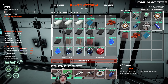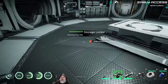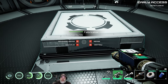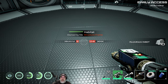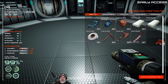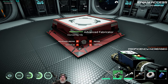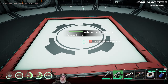We're going to disassemble the old fabricator — destroy it, get some resources back. Now let's go to furniture and place the advanced fabricator. There we go, we have ourselves an advanced fabricator!